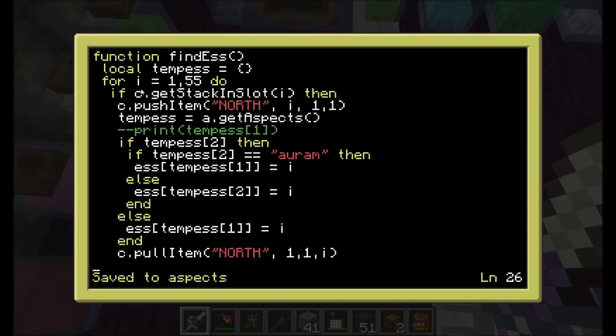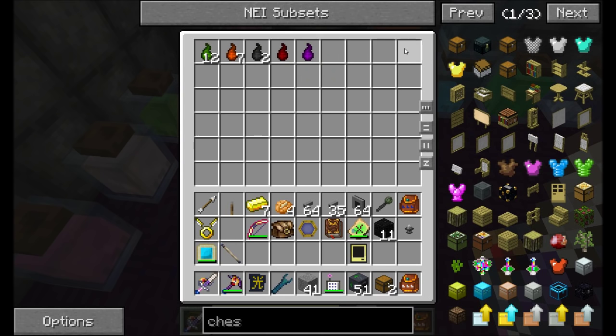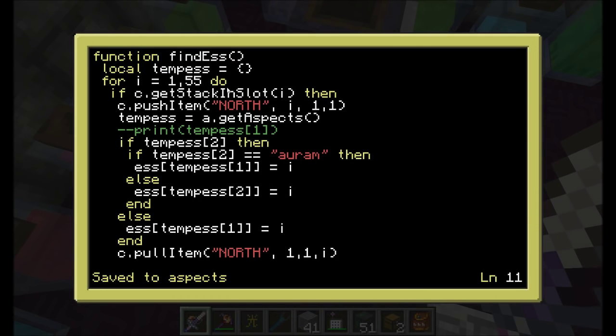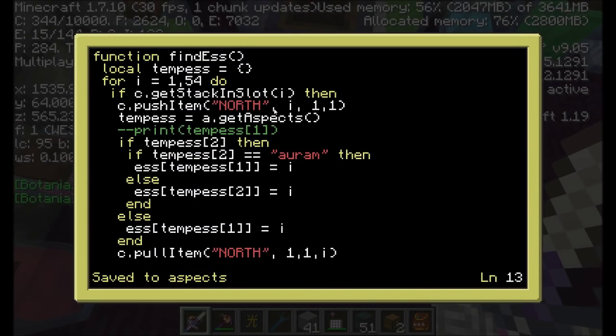We go through each inventory slot — I did one through 54, since there are 54 slots in the chest. For each slot, if there's an item, we push it to the inventory to the west, get the aspects on that item, then check if there are two aspects. If the second one is Orem, we record the first one; otherwise record the second. If there aren't two aspects, just record the first one. Then pull the item back out of the west slot.